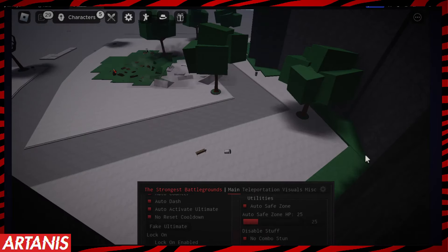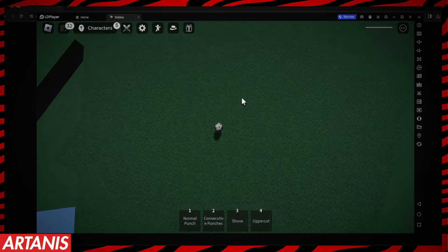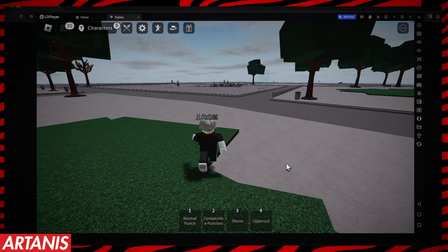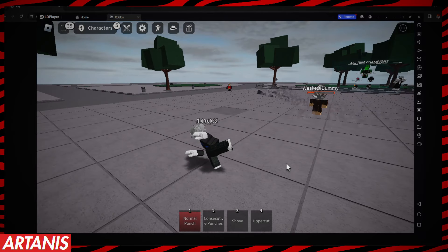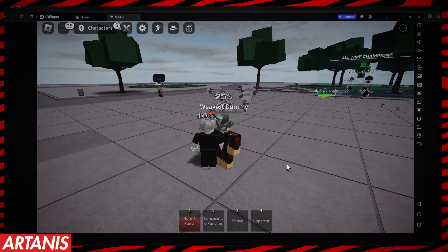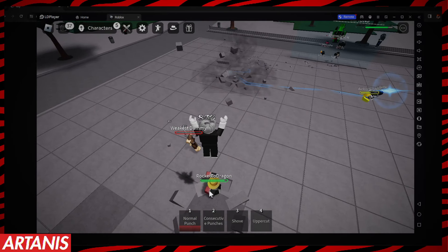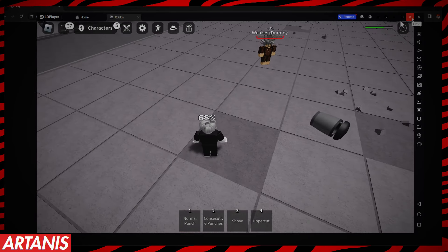I'm currently dead — okay, there I am at low HP, so it brought me to the safe zone because I reset my character. There I am speeding away, auto-attacking and auto-using abilities — kind of just beating this kid up. The auto safe zone will make sure you guys don't die. That's all the options for the script. If you guys enjoyed, be sure to smash like, subscribe, and hit the bell. See you in the next video — peace out.